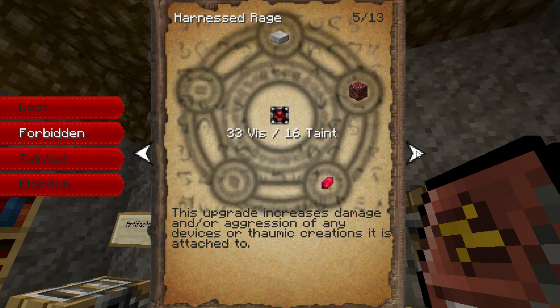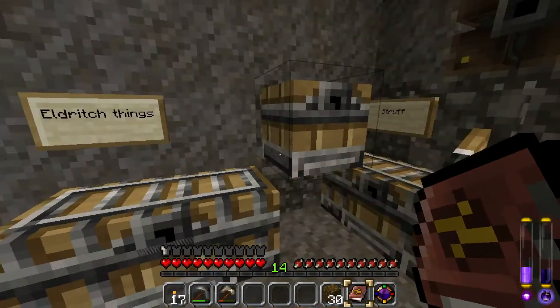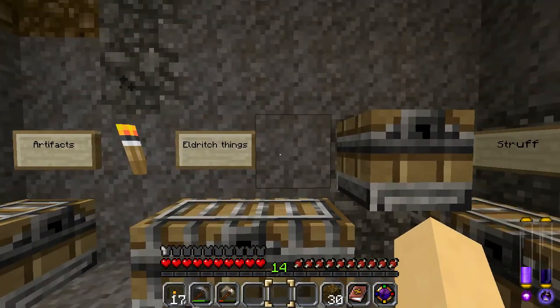The Forbidden ones — got a few there. Tainted — got some. Eldridge — still nothing from that category. Lots of cool items that we will be using.